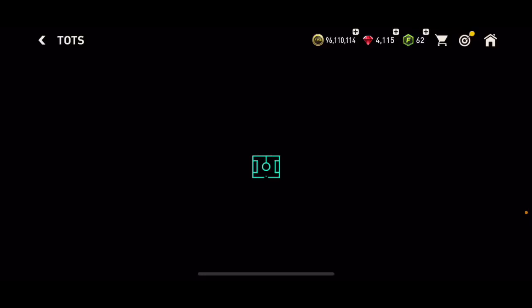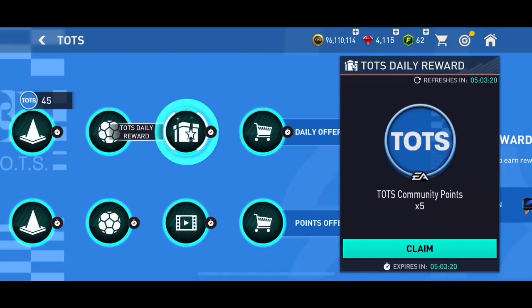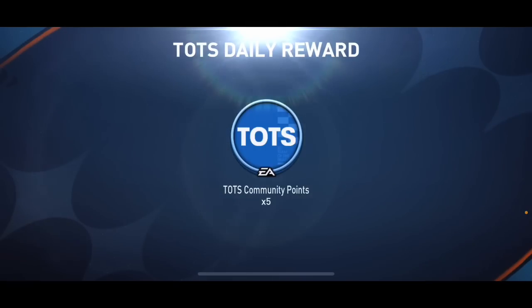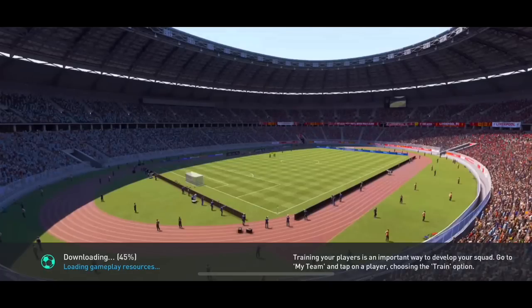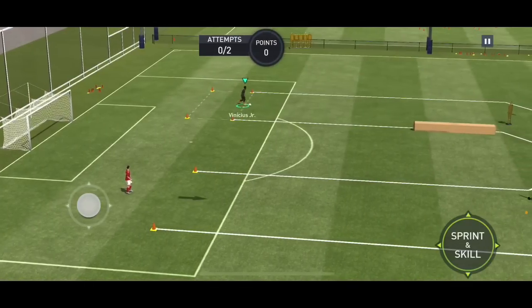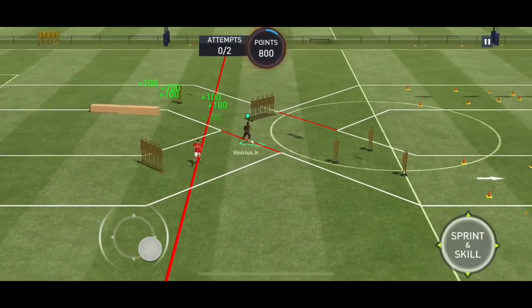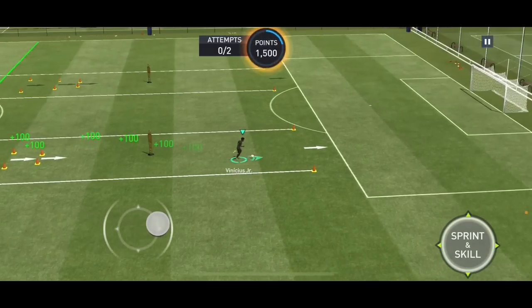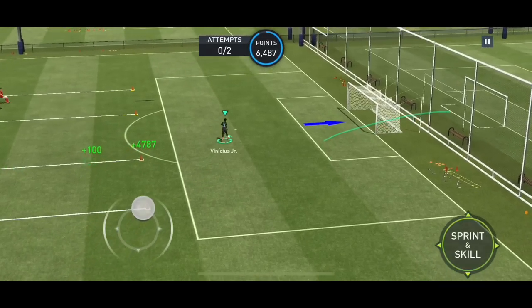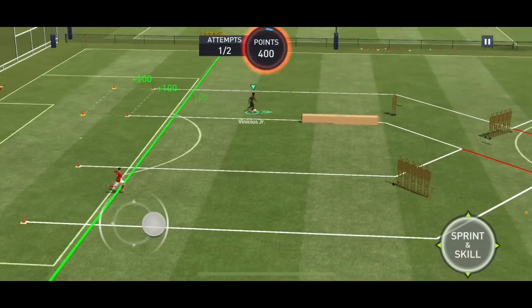I want to open a couple of Team of the Season packs first. I'm very close to opening a community pack, so I'm going to play these two skill games and open that community pack, then open the Premier League one — the guaranteed 103 and 104-plus overalls. This skill game uses quite fast movement. I don't have enough points with the shot.